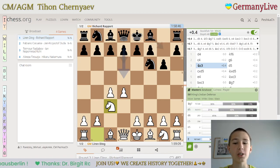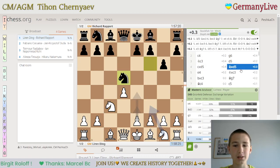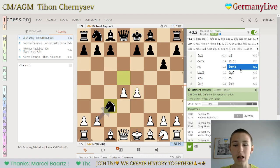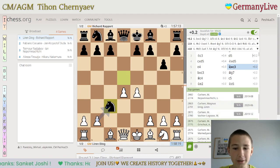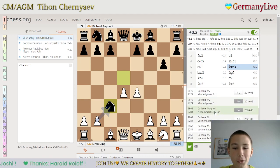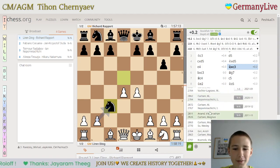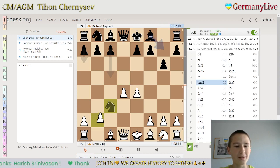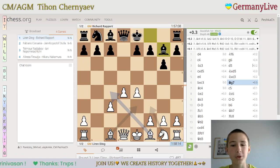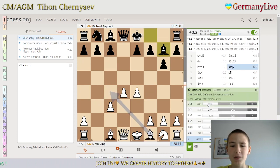So yeah, Nxd5, cxd, e4, Nc3 — as you can see, Magnus played it with white a lot of times, like 10 games. And then if you see, Magnus even played it with black. So it is a very, very important opening and a very, very popular opening. Bc4 — as you can see, after Bg7 there are like three to four, even five lines.